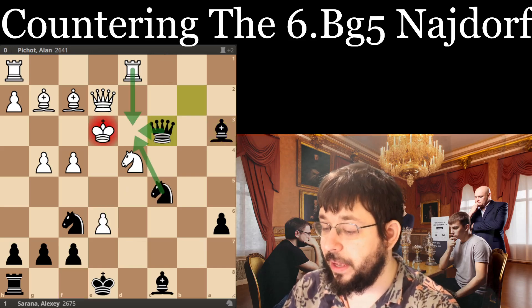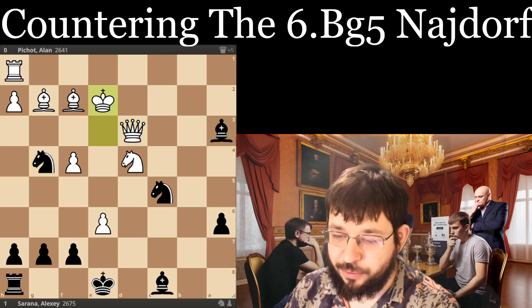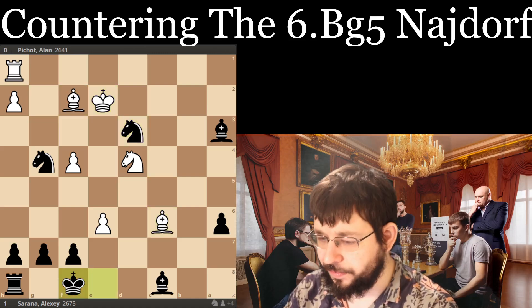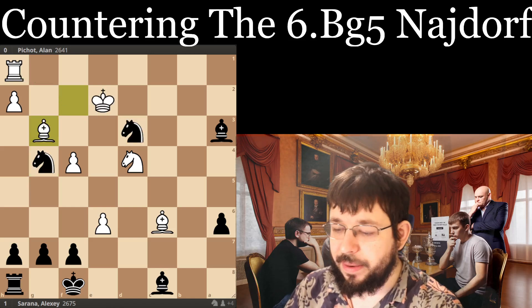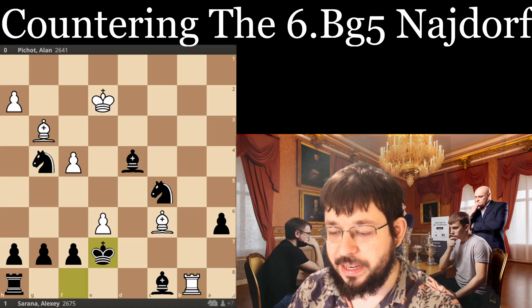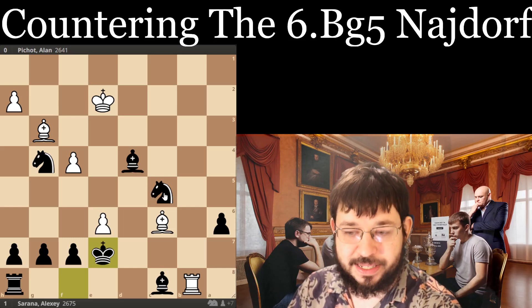So the game ended with Qxd3 — Black just traded into a winning endgame. After Rxd3, Bc6 doesn't change too much. If White plays Kd3, then Nf2, forking the king and rook, is the whole point. But after Bg3, Nc5, Black is simply a piece up. After a few more accurate moves, White resigned, being two full pieces down.